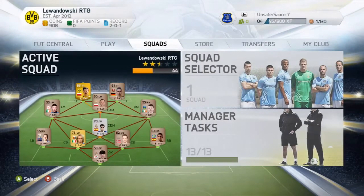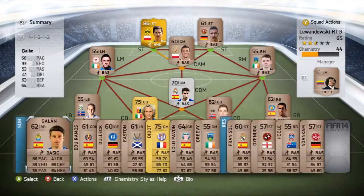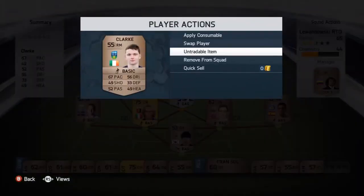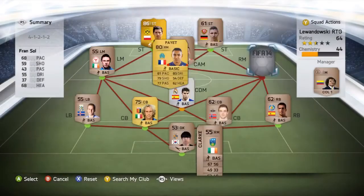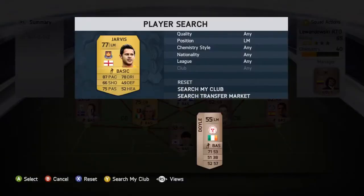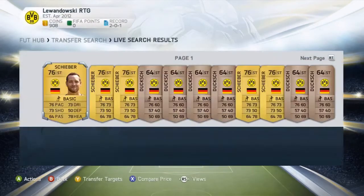We remove the old player from the transfer list and add our new players to the team. We replace our right mid with our French right mid Payat — he has like 81 pace but pretty good shooting. And we have Jarvis with 87 pace, so hopefully he'll be doing the running up the wing and crossing it in.